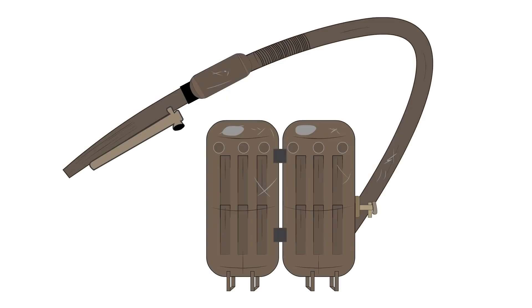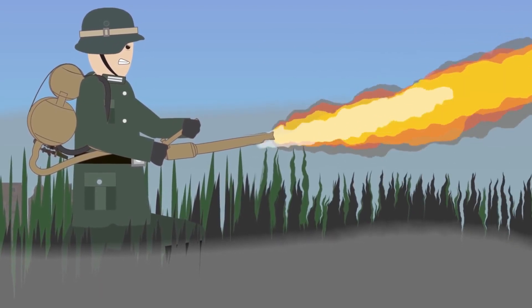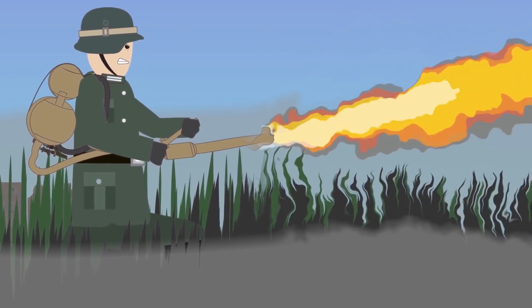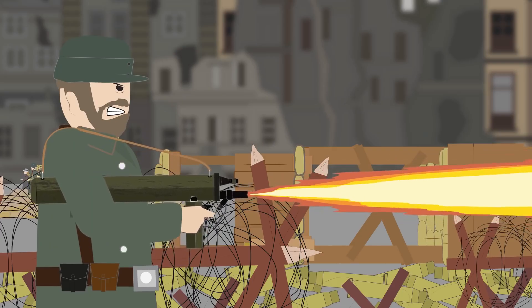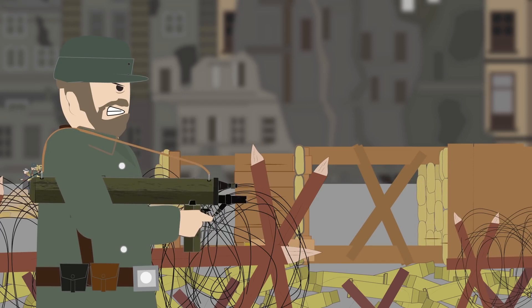One of the most feared weapons of all time is the flamethrower, and the German army had made good use of it all across the world. But these giant devices were expensive and complicated to produce, and required specialized training that would take up valuable time. As the Führer called more and more people to the front — many of whom would receive little to no formal training — a lightweight, portable, tubular, single-shot flamethrower was pressed into service in 1944. This was the Einsatz Flammenwerfer, of which little information is known.